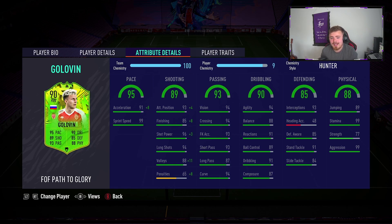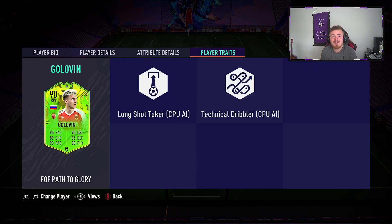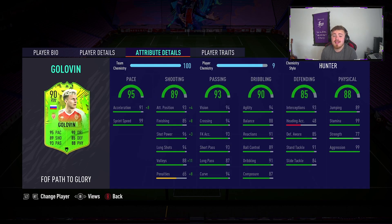Jumping is 89, so he can leap like a salmon — nothing too incredible there. With the Hunter chem style, pace goes up to 99/99 — absolutely rapid. He's also got great free kick accuracy; I remember him being a dead ball specialist in previous FIFAs, so maybe he'll ping in a few free kicks. Player traits are long shot taker and technical dribbler, but both are CPU AI traits. The card looks great and I'm loving the card design — it is super funky. Mad props to whoever is coming up with those card designs at EA Sports FIFA 21.